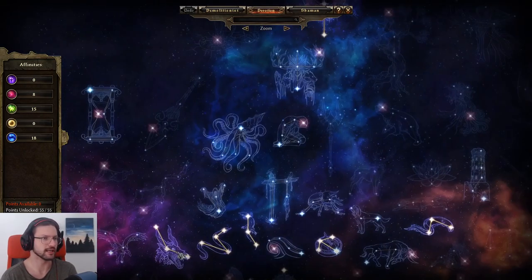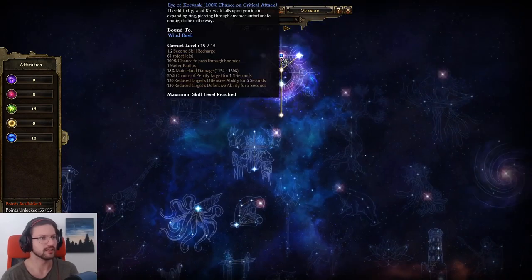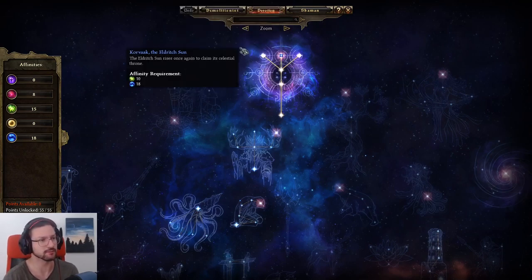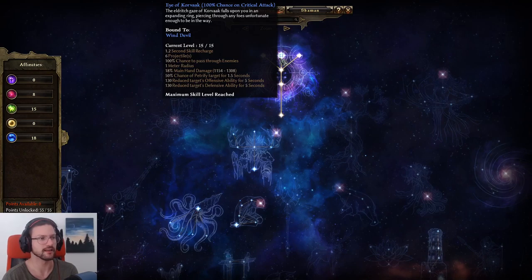The Eye of Korak works really nicely with Wind Devil. You don't have to play this devotion — it's my personal touch because I like the CC petrification from the circling eyes, and Wind Devil does a great job at proccing it. But as a Demolitionist, you don't really need the OA and DA shred from Korak since Cocktail already has OA shred and Flashbang has DA shred anyway. So those don't stack with Eye of Korak.